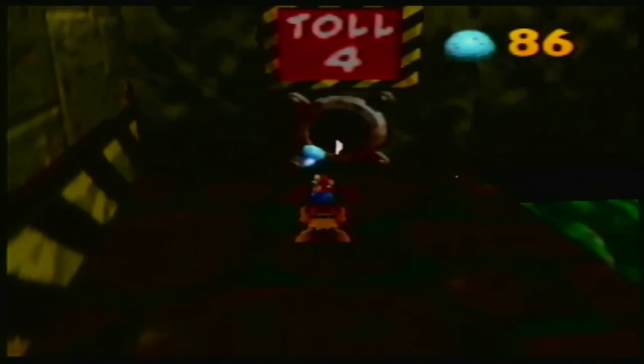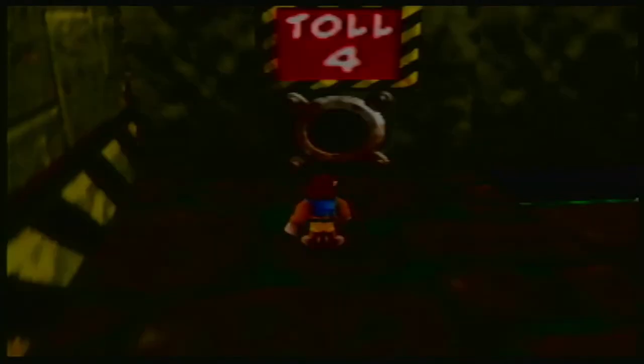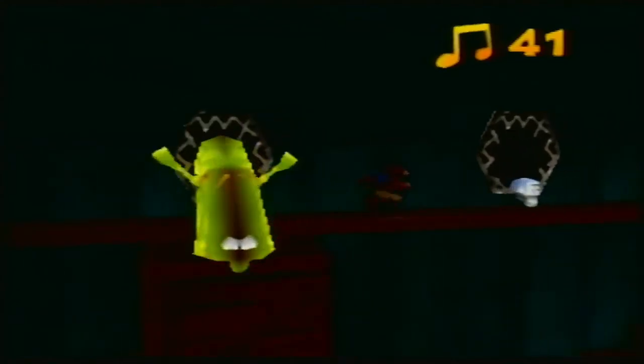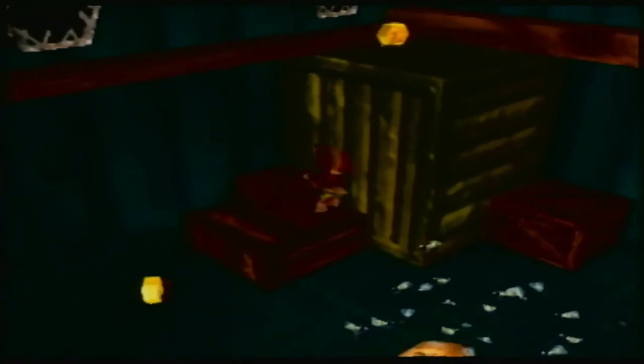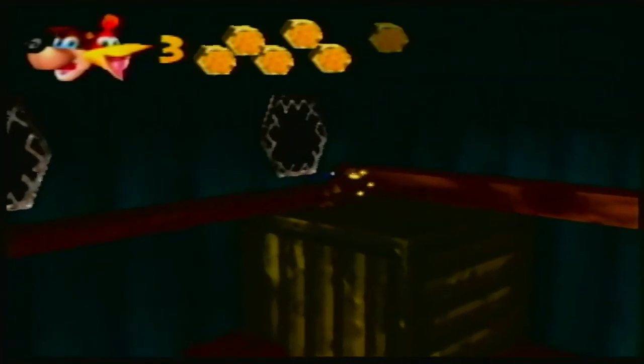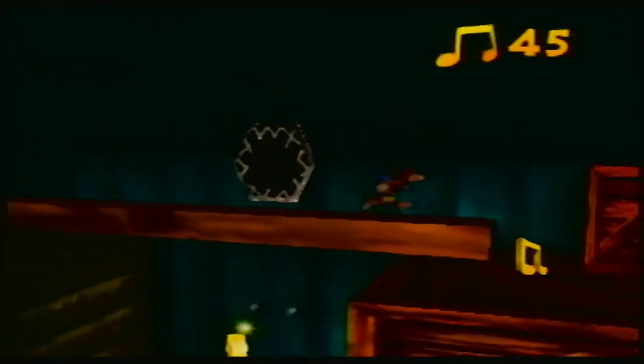I'm gonna keep looking. Shoot this in here, fill up the toll — gotta pay the troll toll to get into the boyhole. I said it anyway — great. On this container here, yeah, there is. There's just a bunch of crap in here. There's a Mumbo token. Grab all this crap — I think there's only notes in here. Which is fine. There's only notes.